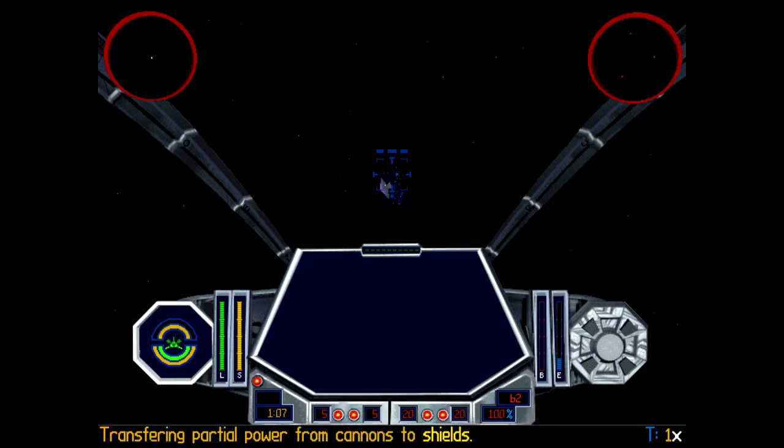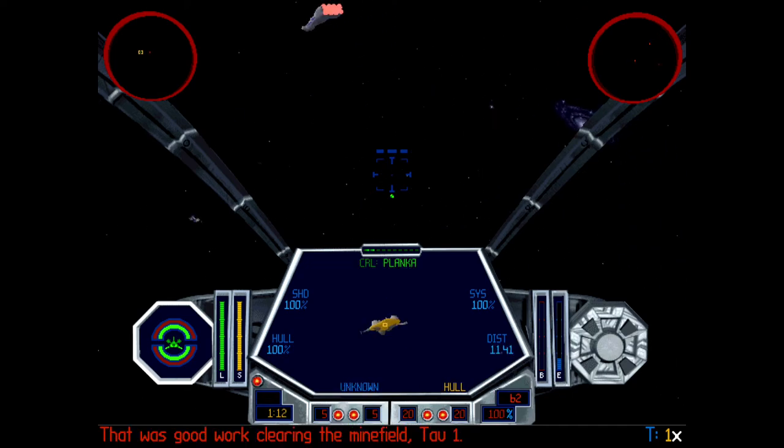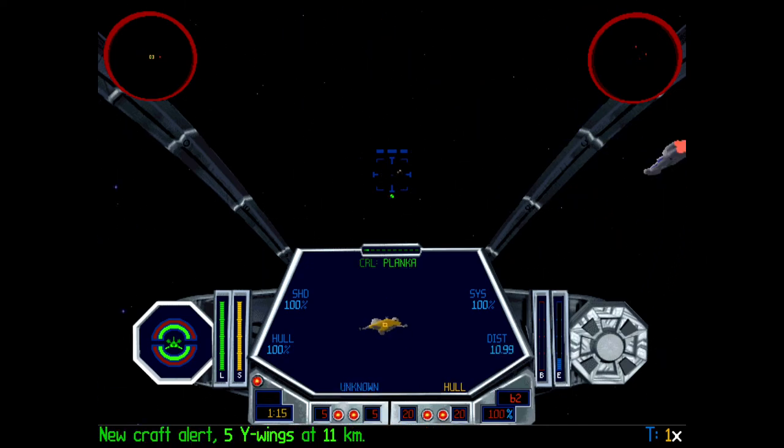Alert! The rebel cruiser has entered the area. That was good work clearing the minefield, Tau-1. Transporter Omega is here to reload you, Tau-1.